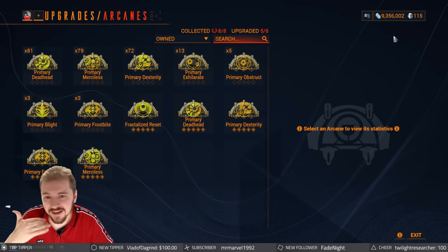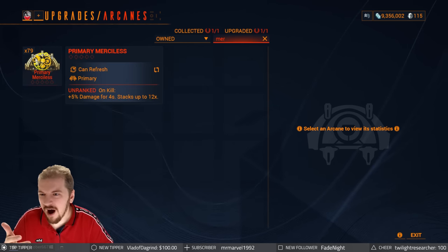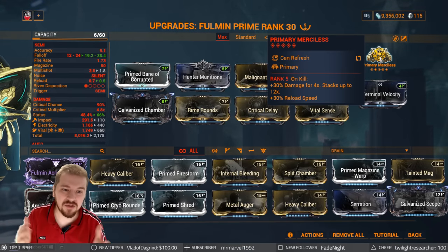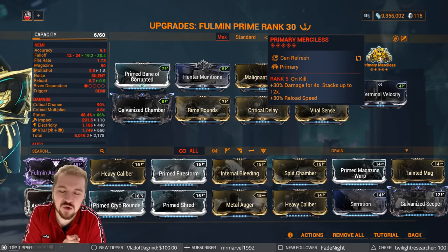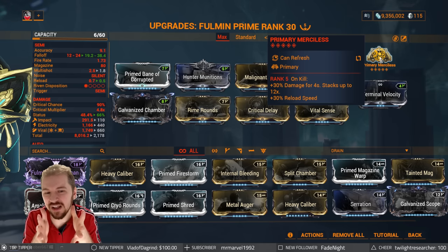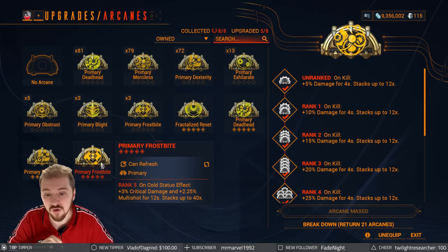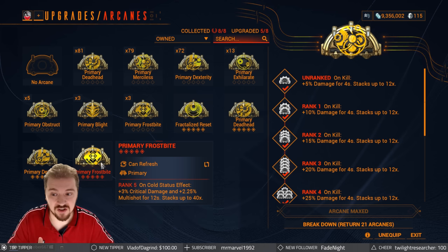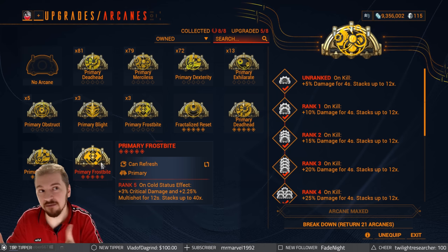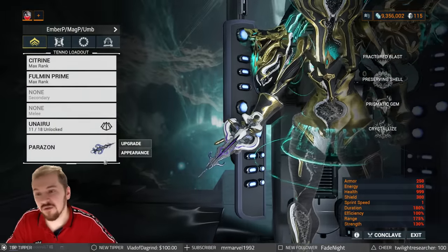For the Arcane slot, the safe default should always be something like Primary Merciless — it's going to give you a whole lot of damage along with that reload speed, though you don't really need the reload speed on the Fullman Prime since you're already at 0.7 seconds delay. If you want to play around with a little bit of cold damage, you can go for Primary Frostbite — this one can be a whole lot more powerful depending on the setup. You get critical damage and multi-shot, and targets affected by cold procs now take up to 50% bonus additive critical damage maxed out, simply stacking on top of what you already have after mods.